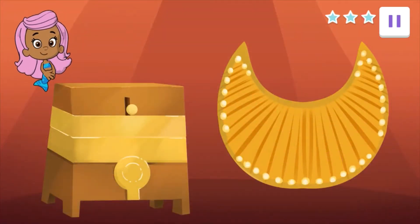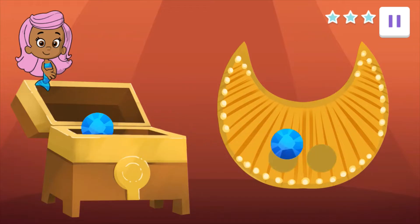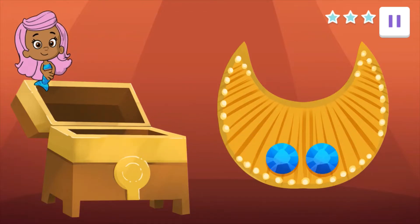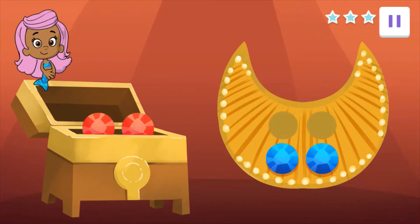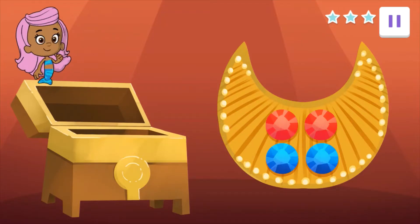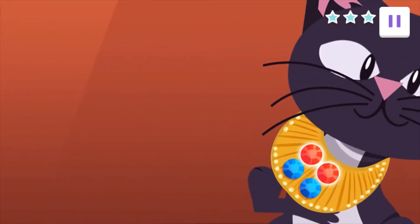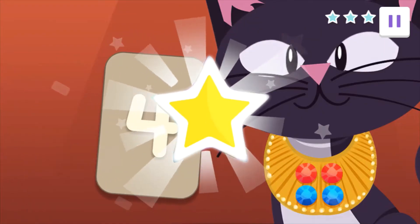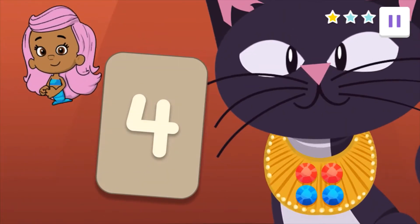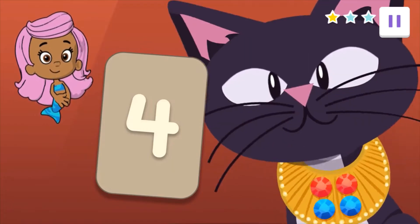Ramses wants blue and red gems. Let's start with the blue gems. Drag all the gems here. One, two — brilliant! Two blue gems! Now count the red gems. Drag all the gems here. One, two. Agent, there are two blue gems and two red gems. How many gems are there all together? Four or five? Tap on it! You're right! Outstanding adding, Agent! Ramses, that's four gems all together on your purdy collar!